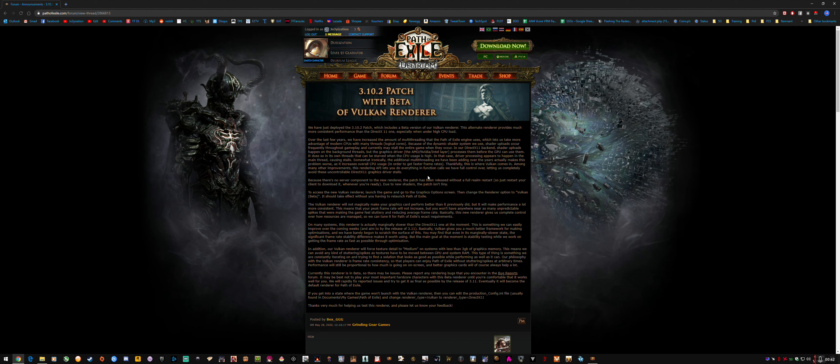This will balance the load better, so the CPU is doing more CPU-intensive work and it's not holding up work for the GPU to process, which was causing stutter. They describe how their game processes it: in the DirectX 11 backend, shader uploads happen on the background threads of the CPU, and the graphics driver for AMD, Nvidia, or Intel has to process that shader work before the GPU can use them. So when CPU usage is high for game calculations, it causes stutter because it's not pushing through work for the GPU. With Vulkan, this should balance the load much better, as they explain in the patch update notes.